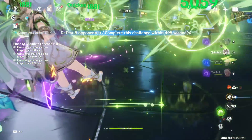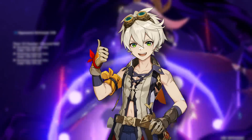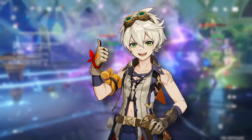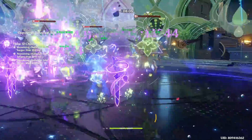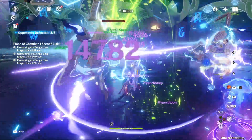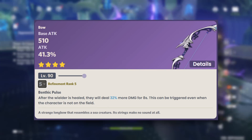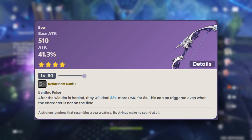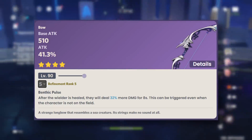The downside would be if you're using Bennett — with Bennett's healing, if your HP is higher than 70%, he won't be healing you, so you have to always be under that HP threshold for him to continuously heal. That's something to take note of if you're using this bow alongside Bennett. Other than that, I love this bow's design. It has a really huge attack stat increase — definitely one of the best free-to-play bows right now.